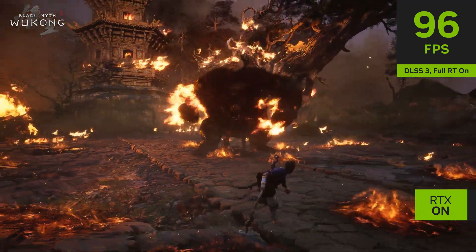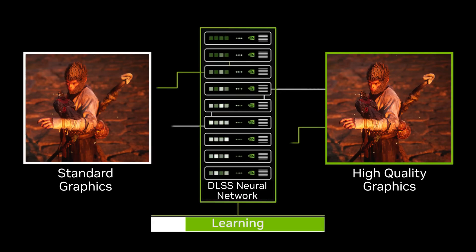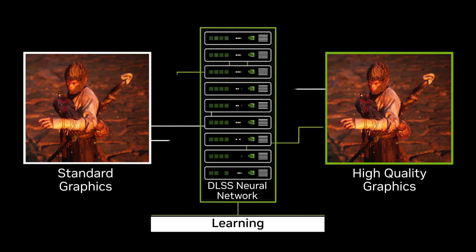DLSS Super Resolution boosts gameplay performance across all GeForce RTX GPUs. It uses AI to reconstruct high-resolution gameplay while giving you the performance of running at a lower resolution.